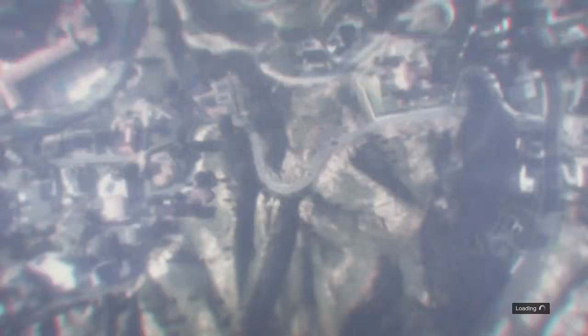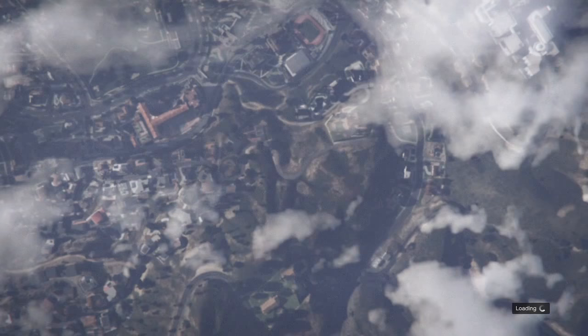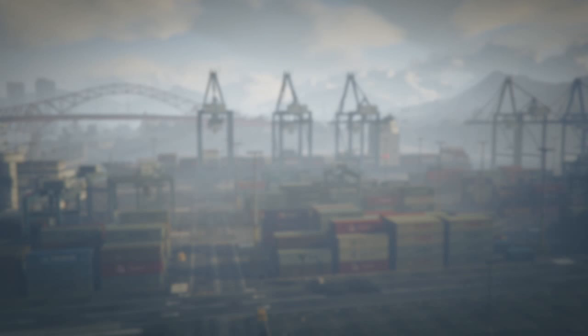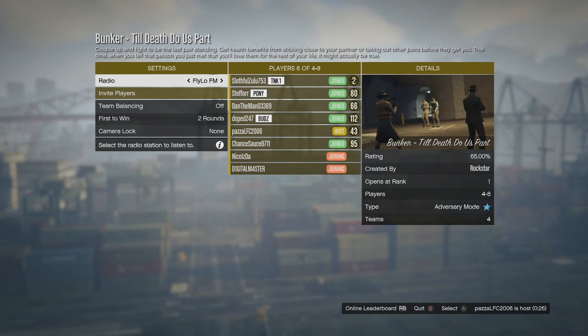A job came in - it's a Martin. Let's do this one. Okay, Bunker Till Death Do Us Part. Couple up and fight to be the last pair standing. Get health benefits from sticking close to your partner or taking other pairs before they get to you.